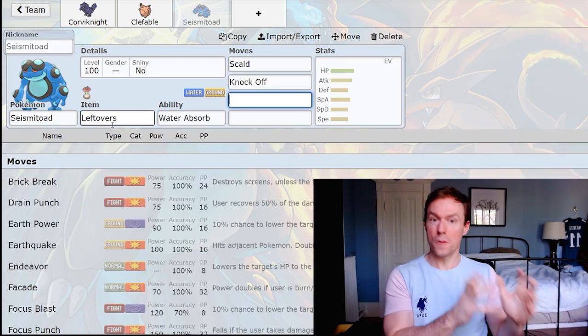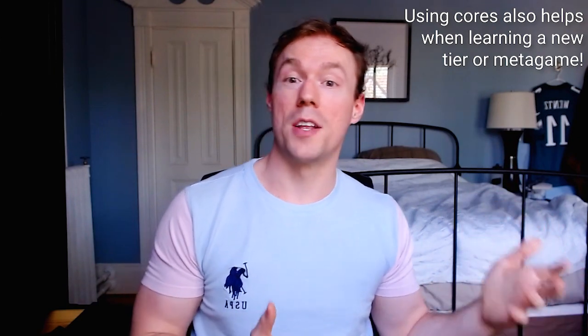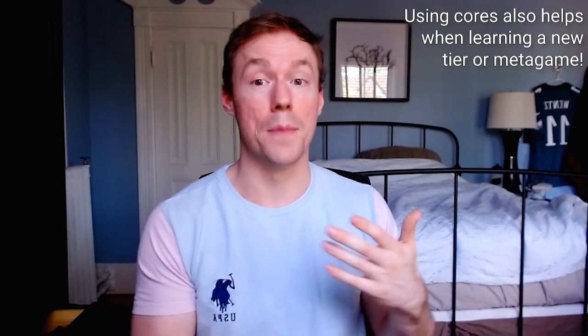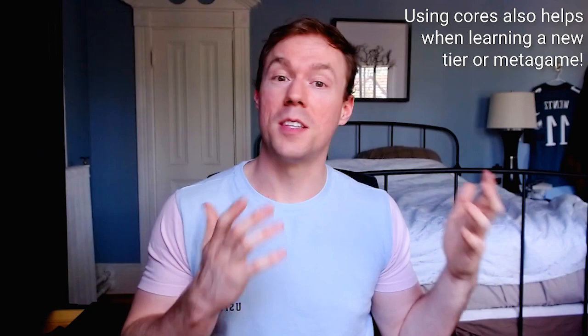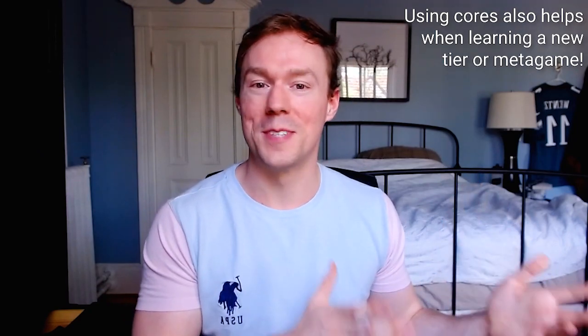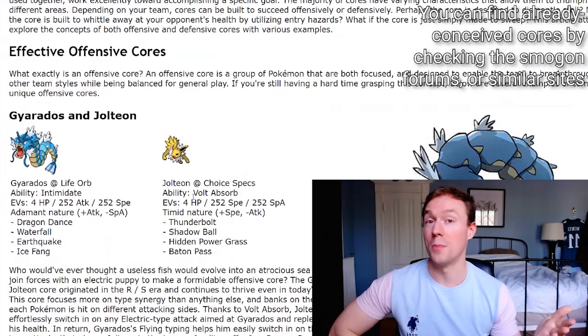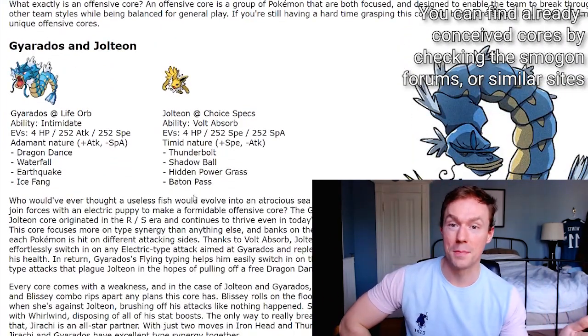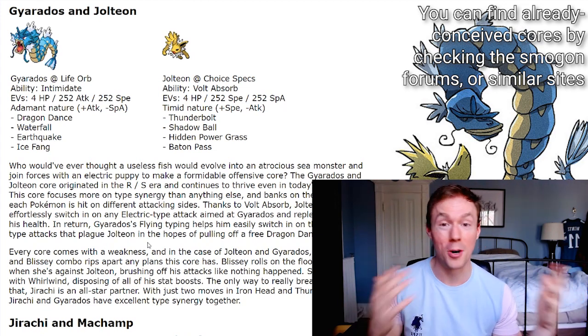Also consider using this method for learning new tiers. All my examples so far have been from Sword and Shield overused, but let's say I want to try a new tier like Rarely Used or even Diamond and Pearl Overused. Thanks to the Smogon forums that's not so hard. I found an article by Blue and Fuzznip that talks about Jolteon and Gyarados as a great offensive core for DPP — that seems like a perfect starting point.